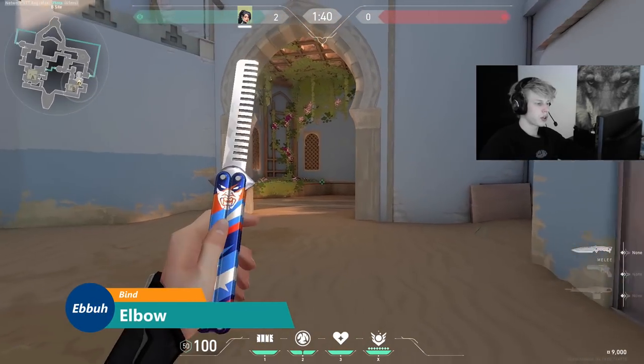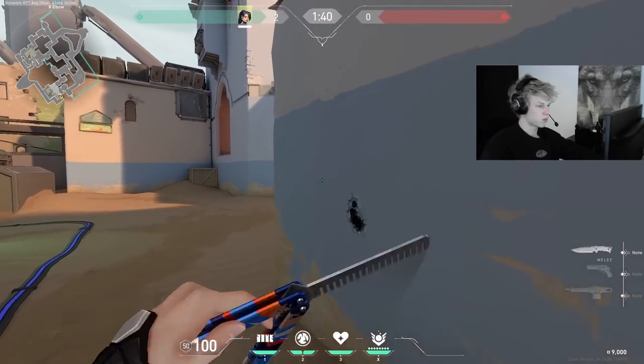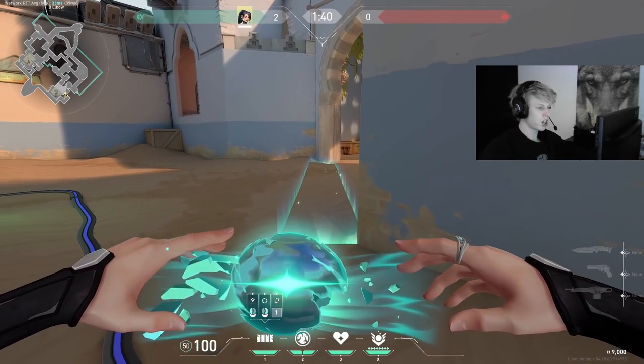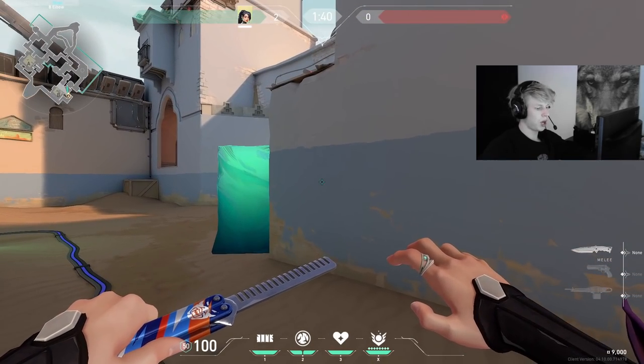There's another wallbang trick you can try that works really well if you're playing Sage. Even though this corner looks very thick, it's still wallbangable because of this door, which allows you to shoot into gardens from the safety of elbow. The way you can use this to your advantage is by setting up a Sage wall in a way that forces them to break it to get past, but still allows you to wallbang people behind it.